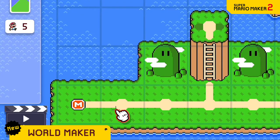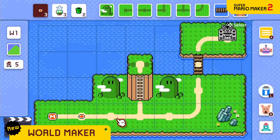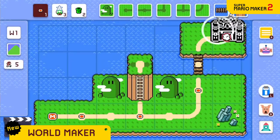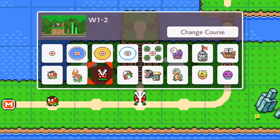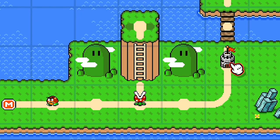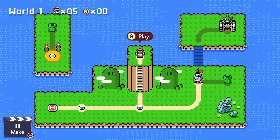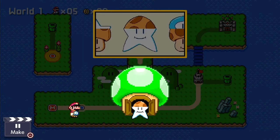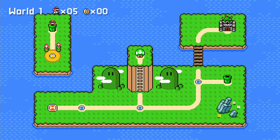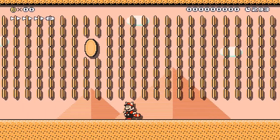Then place the courses you've made along the path. You can even change your course icons. You might find yourself matching moving pictures in a bonus stage, or taking a warp pipe to a far-off island to run through a wonderfully coin-filled course.